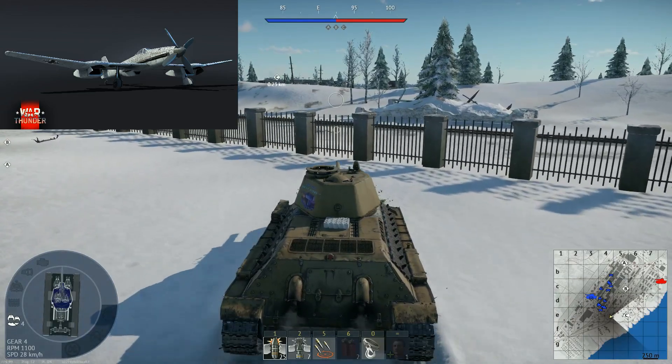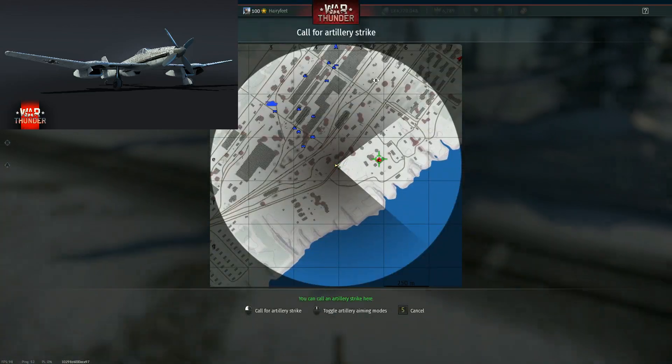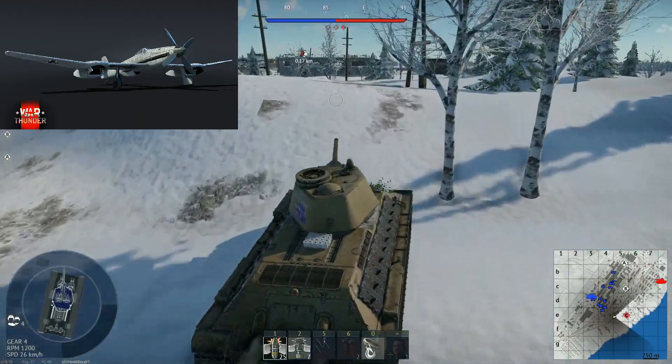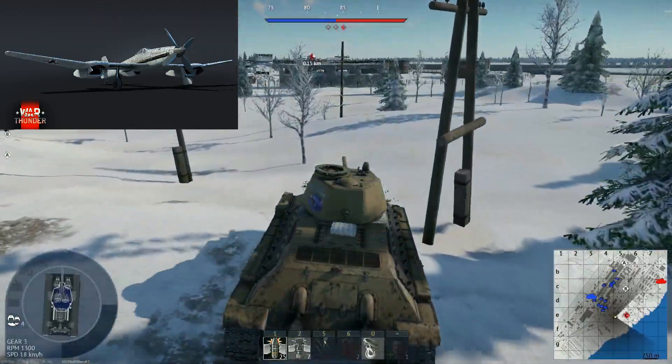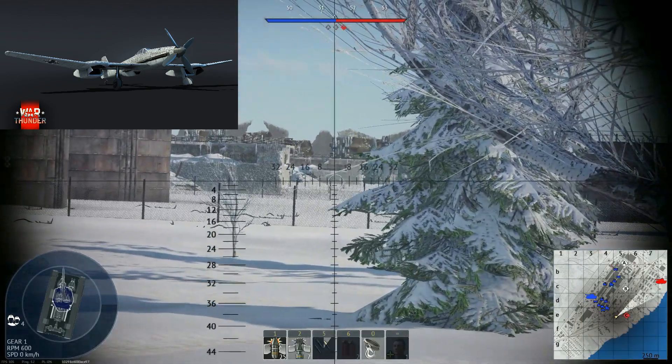Next up, the Blöhm und Voss BV 155 — very much yes, I will definitely be keeping that. Interceptor, spawns at 220s, 30mm cannon. Yeah, it's not going to be the fastest thing in the world, but you'll be dealing with USA teams, so who cares — they'll probably be lawn mowing anyway.